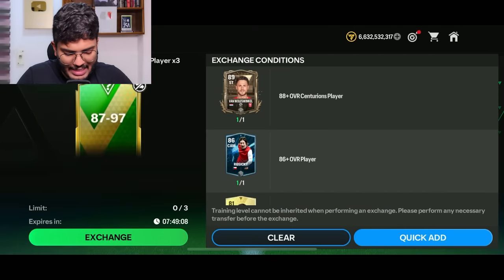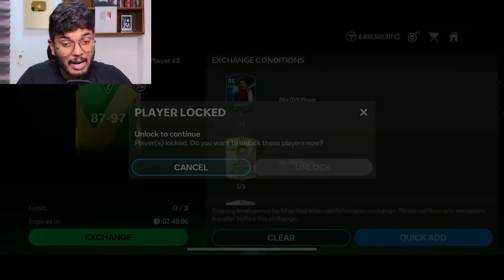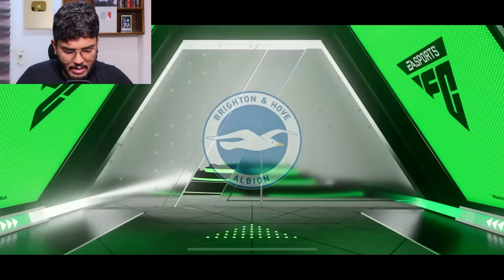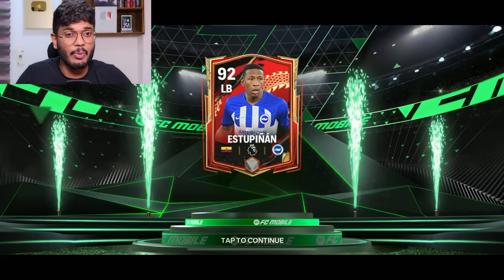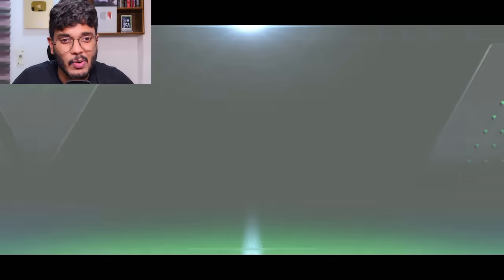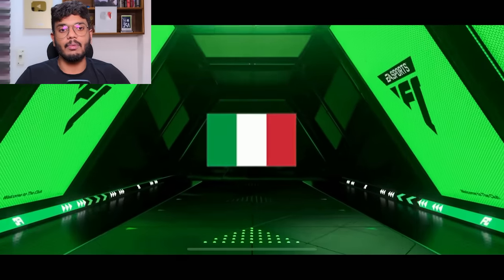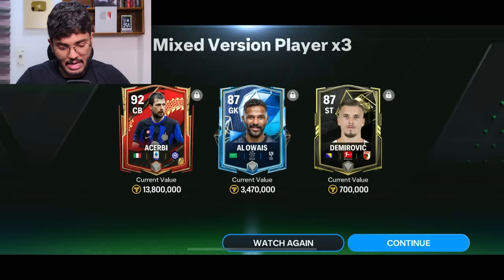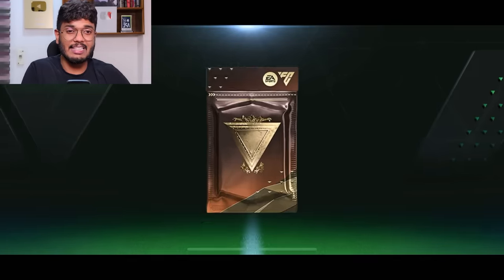Moving on to the 87 to 97 exchange — these have generally been great for me. Ecuador left back — Piero, a Superior! 92-rated, not bad at all. We got Milinkovic-Savic and Dybala too. Second 87 to 97 exchange — Italy again, centerback, Bastoni. A-Serby 92-rated this time.